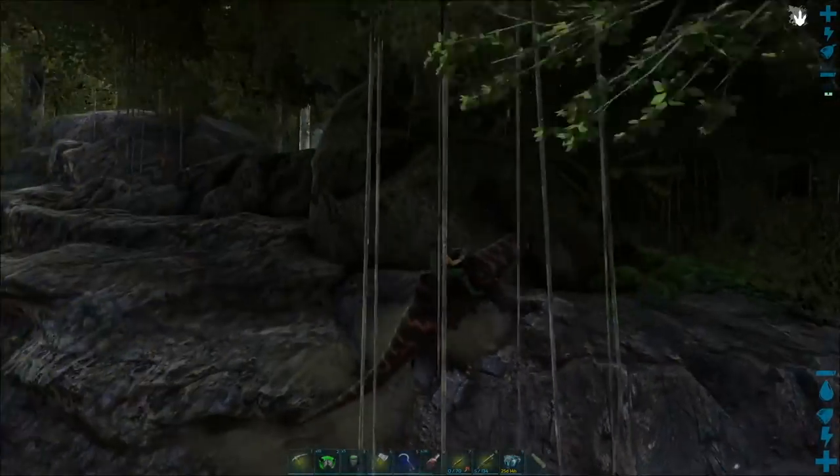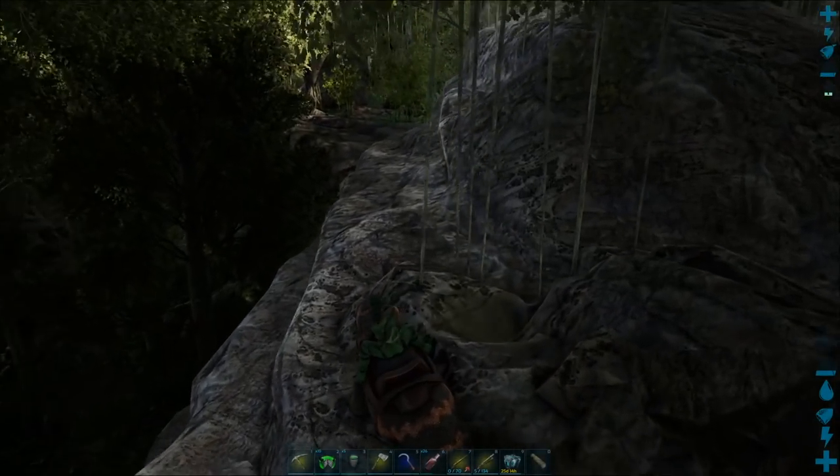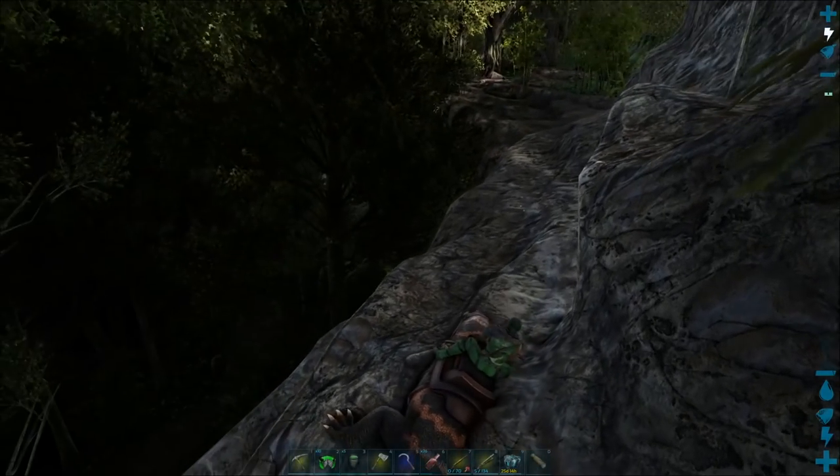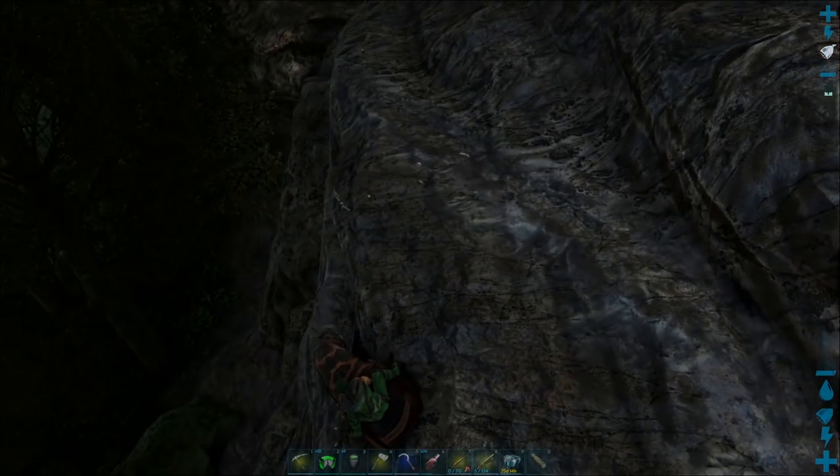Now, how you get in and out of the climbing stance — see that little paw print in the top right? I'm going to use right click and it goes away. The left click is just the regular attack. They don't have any sort of special attack.